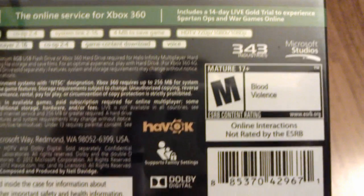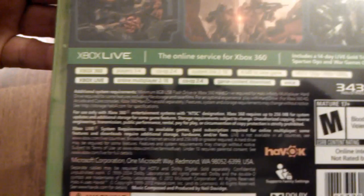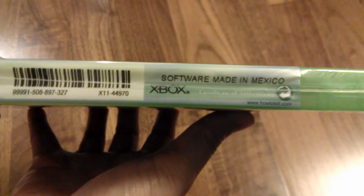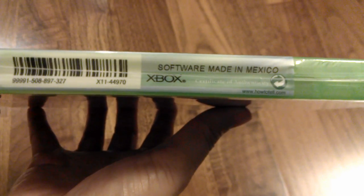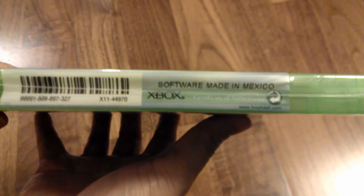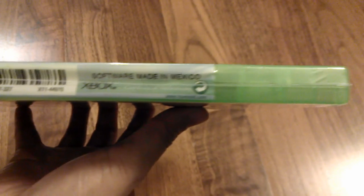We've got some logos again, UPC, and the legal work. Looking at the spine, here's that seal to prove authenticity — software made in Mexico. The Mexico plant is apparently where the big Halo 4 leak happened about two weeks ago, so it looks like we got a retail disc from the same plant.